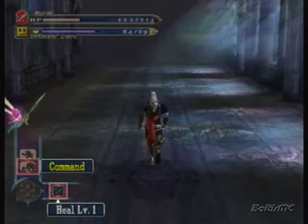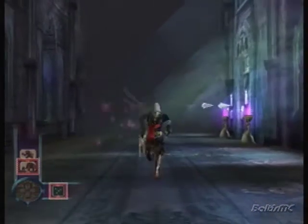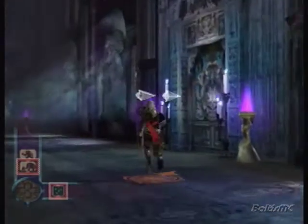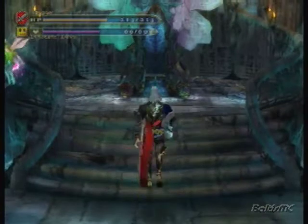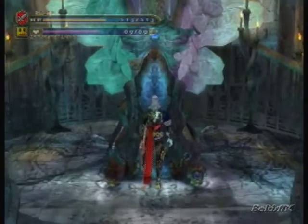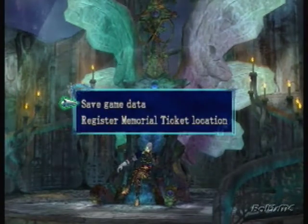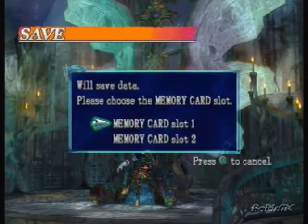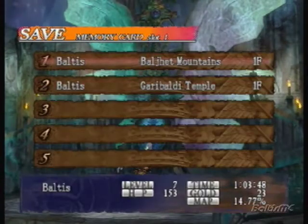I'd rather do more important stuff like continue onwards! Yeah, you thought I wasn't gonna say that this episode, did you? But I have to say that all the time — that's my catchphrase. Okay, you see down there — we have a boss door. So let's go ahead and replenish my shit. We'll save in this spot here.